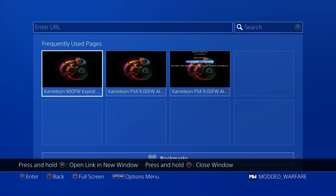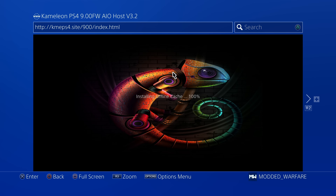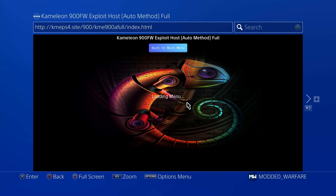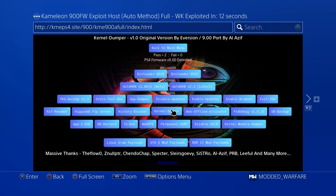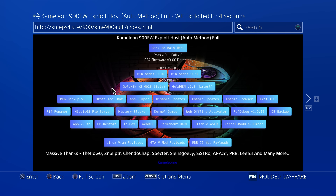The auto host, on the other hand — if we switch over to the auto host on kmeps4.site and select auto host exploit, full host auto method — the difference is that as soon as you select the auto host option, it will immediately start trying to jailbreak the PS4. It's loading, then it will tell me to plug in the USB drive if it's my first time. Once we've successfully done the jailbreak, it will give us the option to run the payload, and then it will run the payload immediately.